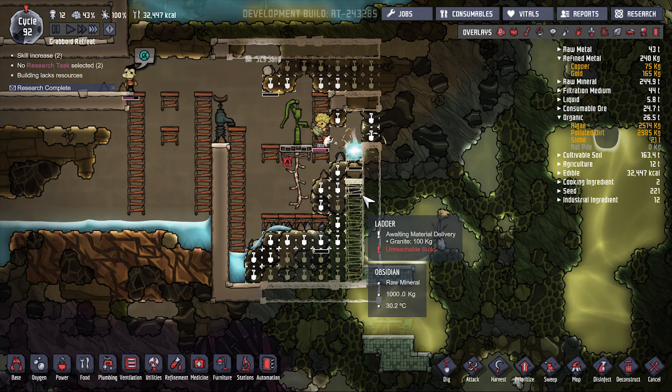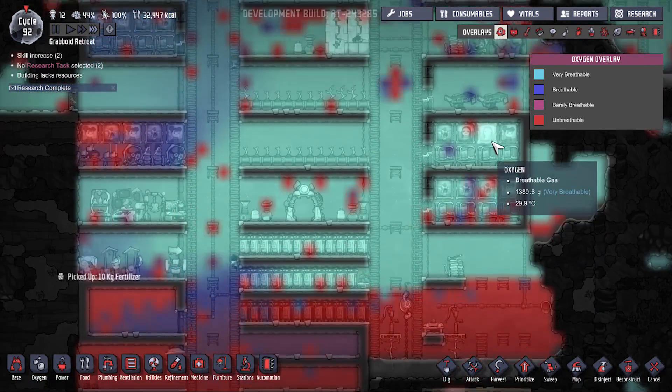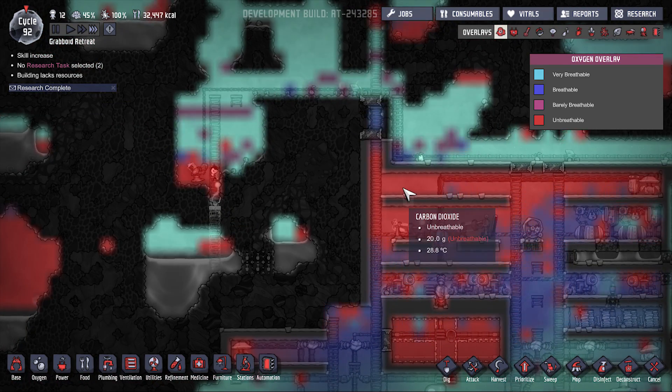Digging out down here is very tough because there's no gas pressure down there. Oh wow, the base is doing all right now in terms of pressure.